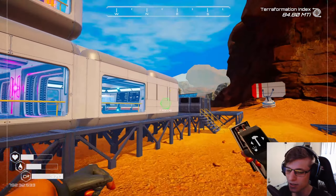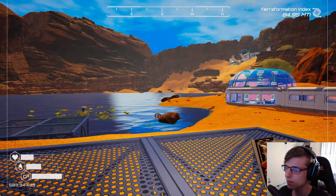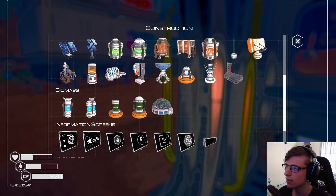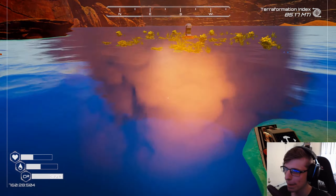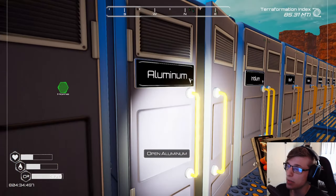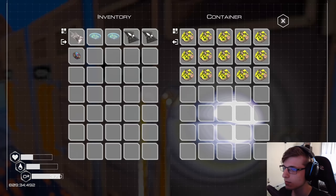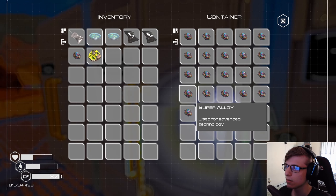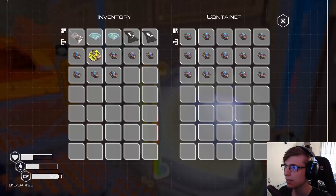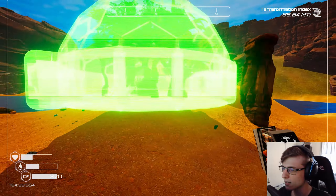I needed one more — I knew it. More algae. That seems to be most of what I needed. I need to remember to harvest this algae more often because I have a good feeling I'm going to need it. Super alloy — nah, we got the extra alloy. We can move some of the extra alloy to the super alloy — that's fine. All right, we made the T2 biodome!